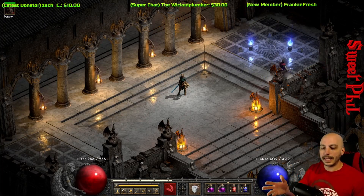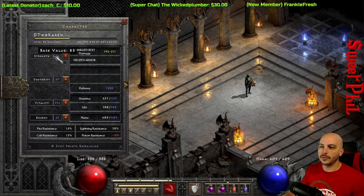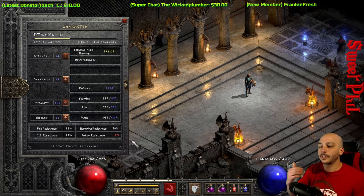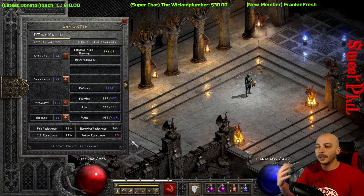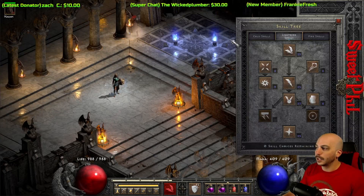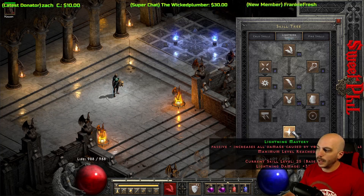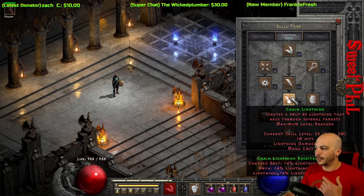Starting with the character — super basic. Just enough strength to wear your gear, all the rest into Vitality. The resistances are very low because this is an incredibly budget build; as you get better gear that would improve. For the skill tree, it's a Lightning Sorceress, so you've got Lightning and Lightning Mastery maxed out.